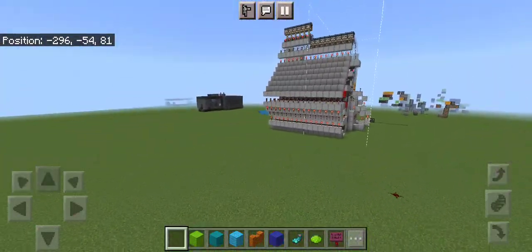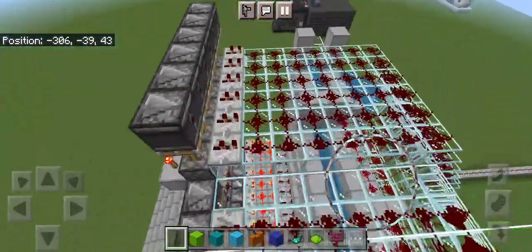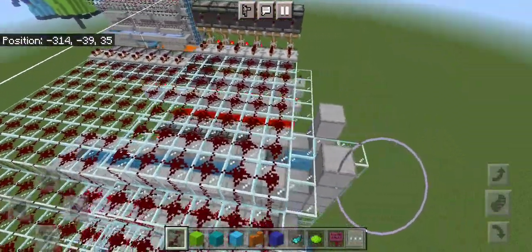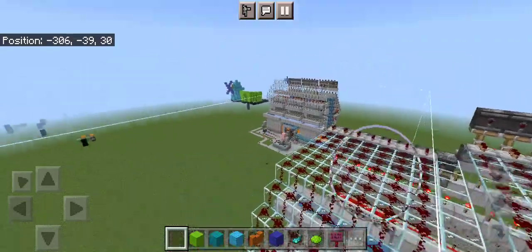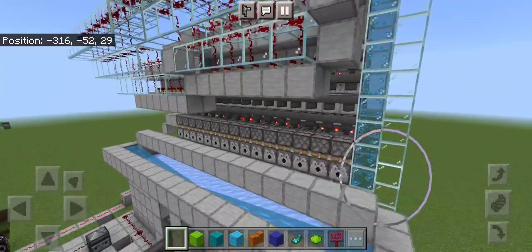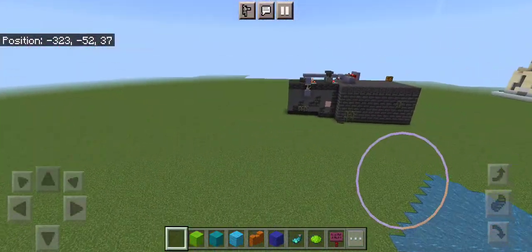I've had several different iterations of this — this one I had two dead cells into it, mainly because I built it wrong, so I had to rebuild the whole thing. Luckily, structure blocks help when it comes to copying things over, so if things don't always go to plan, that's all right.